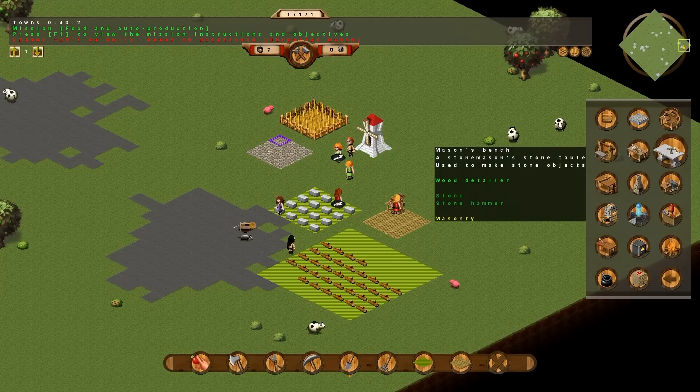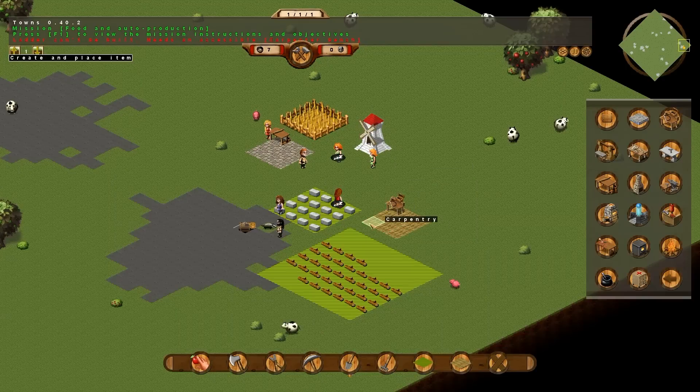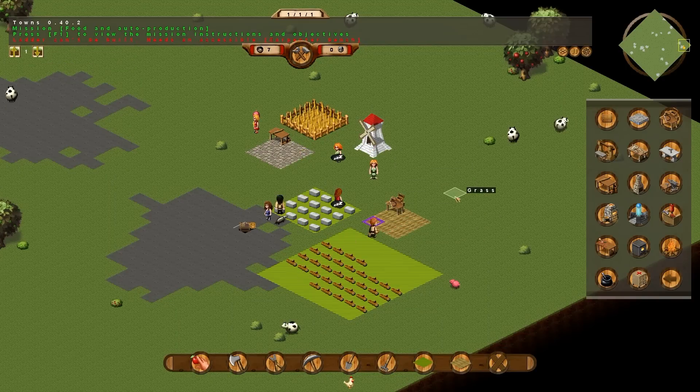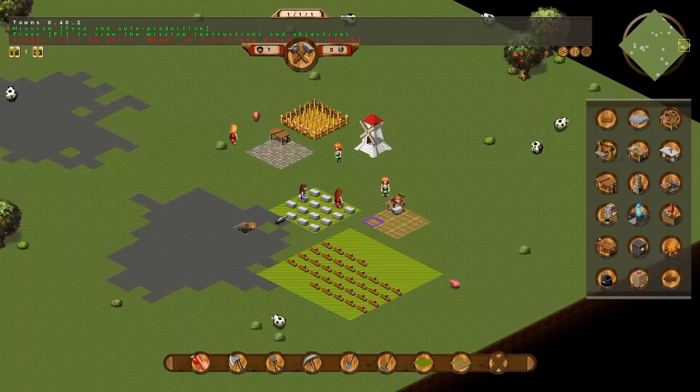Building the mason's bench requires a wood detailer, one stone, and one stone hammer. So we'll go and build the wood detailer first — that's just one wood and one stone, and you place it in your carpentry zone. The stone hammer that is required comes from the item production tab, but we need the wood detailer to build it.